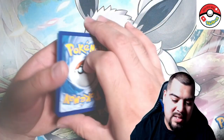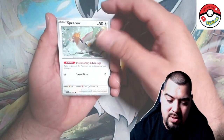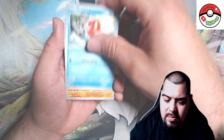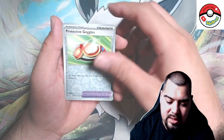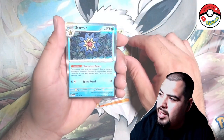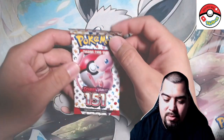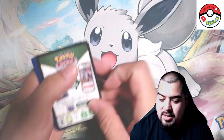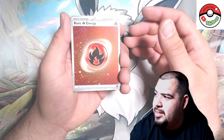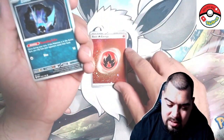Two packs left guys, come on — we need some more energies, we need some more Zards. Spearow, Bellsprout, Magikarp, Mankey, Gloom, Weezing, Dugtrio, Protective Goggles — and a Starmie holographic! You know what, we haven't seen a Raichu — I think Raichu is going to be my arch nemesis in the 151 set. Oh as I say that, watch this one be a Raichu! We got the fire energy — we needed this one for sure, check that swirl out! That's dope. I really like how they did the energies with that swirl, that's pretty cool.